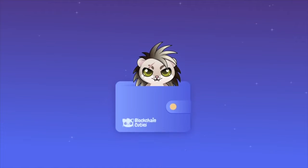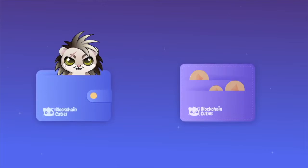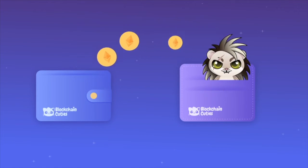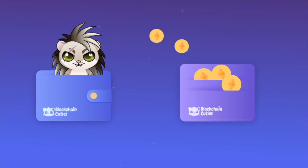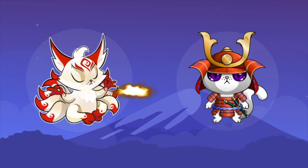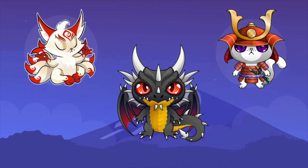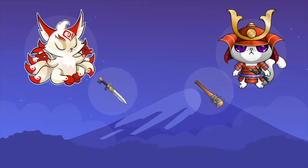You are the sole owner of all of your cuties. Each cutie is 100% unique and completely belongs to you forever. You can trade or transfer them anytime to anyone, just like a regular cryptocurrency. If the value of your cutie increases, you can actually earn money by selling it. You can test your cutie's skills in battles and level them up — if you're brave enough, you can challenge them against raid bosses and obtain items or gifts as rewards.